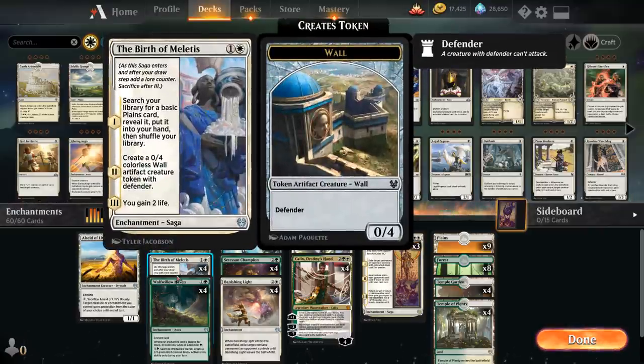We also have the full playset of Birth of Meletis, a 2-mana saga. The first chapter lets us search for a basic Plains card, breaking even on card advantage. The second chapter gives us a 0/4 wall to protect our Planeswalker, and the final chapter gains us 2 life. It's a nice value saga that also triggers Constellation being an enchantment.